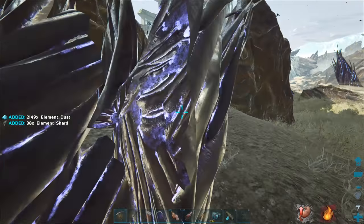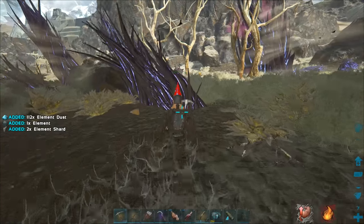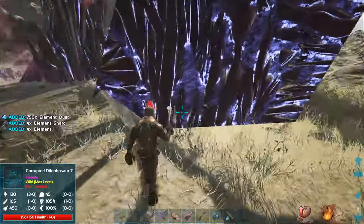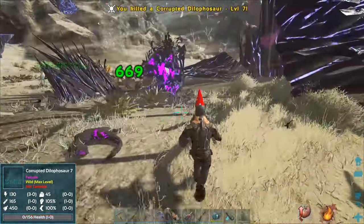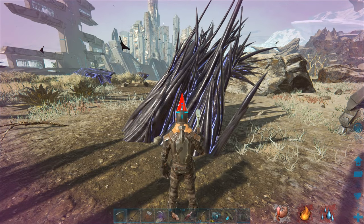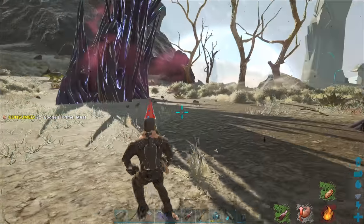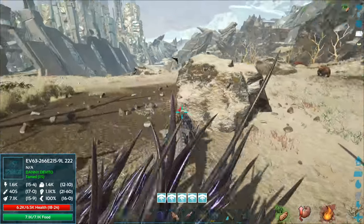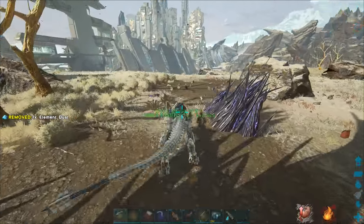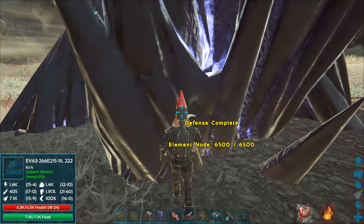Two thousand element dust in my inventory - that's going to be great. We might actually be able to afford that level 135 enforcer blueprint. Mining the last spike strand... if I mine all these out would the core be destroyed? Anyway, we need some water - I have two canteens. 29 more element right there! Let me check my enforcer real quick. This is the last spike - let's mine the core. It doesn't destroy it! 6,500 element dust and another 1,800...